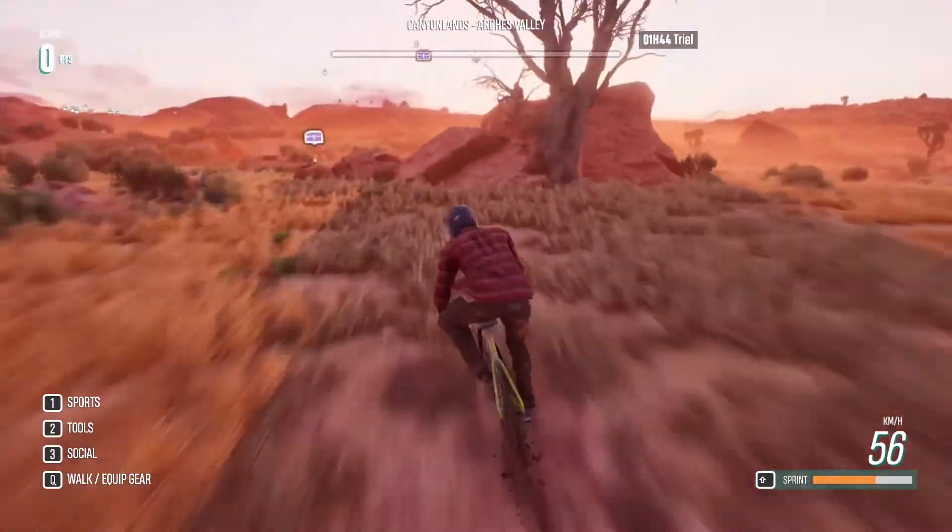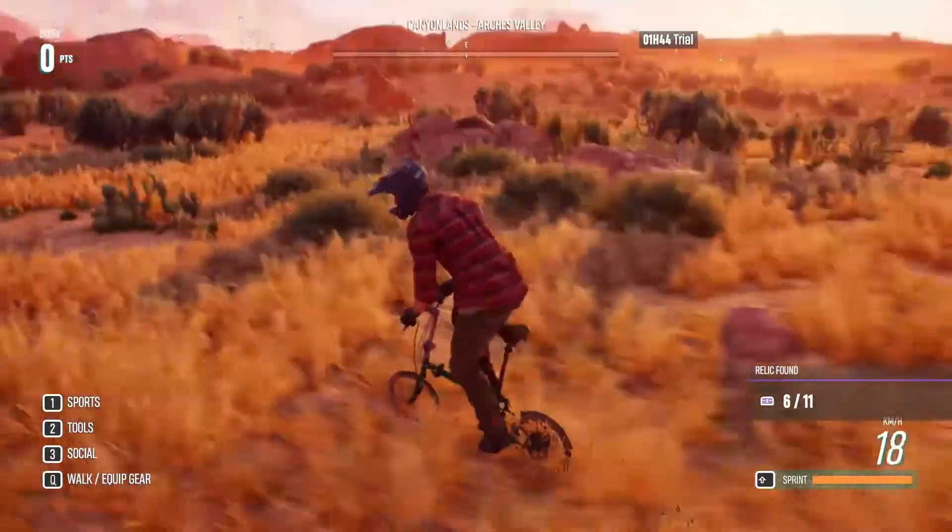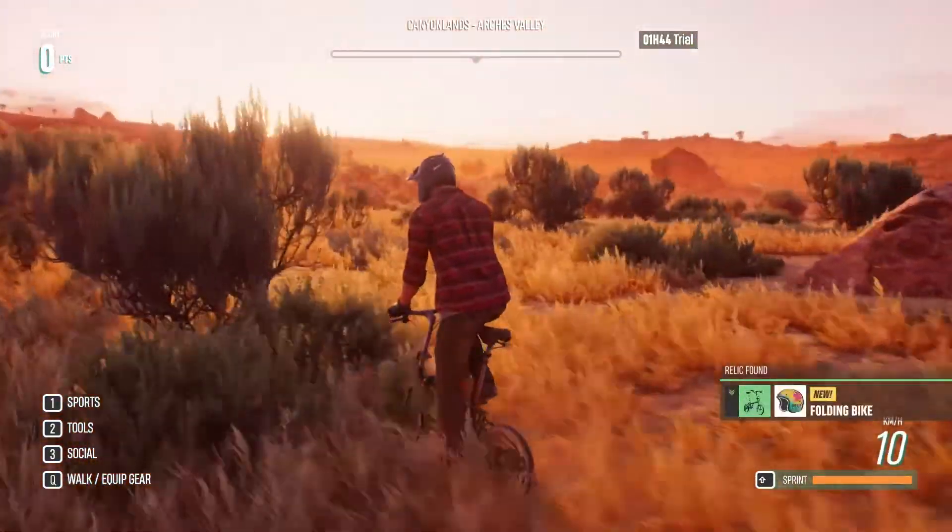Just go in that direction and near the stone you will see the bike. Press the button E and collect this beautiful folding bike.